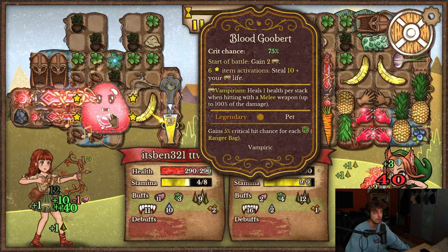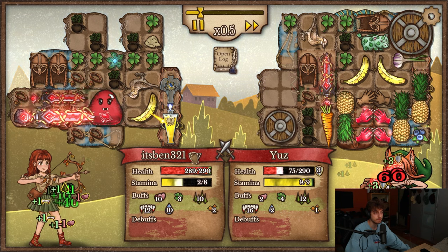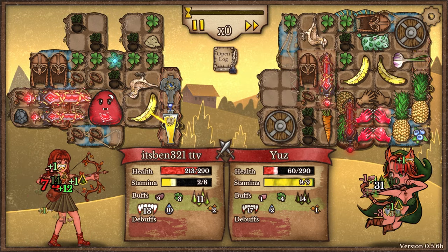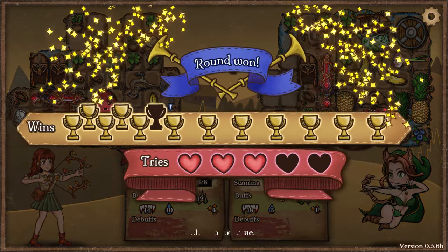My blood goobard has 75% crit, but has a higher chance as well. I'm gonna hide my camp just so you guys can see the big red numbers — it's super satisfying. They're dead already. Never mind.